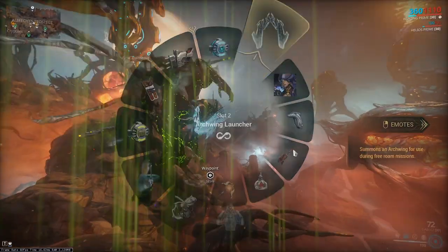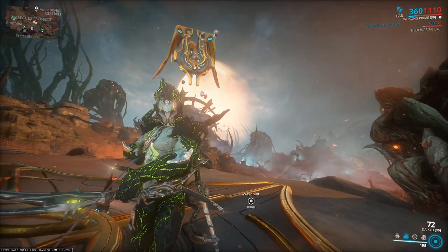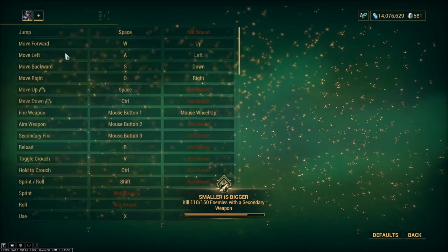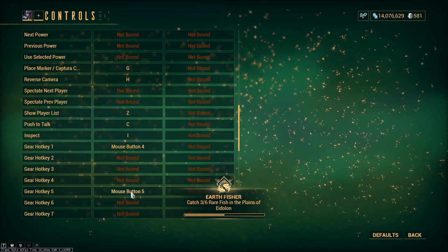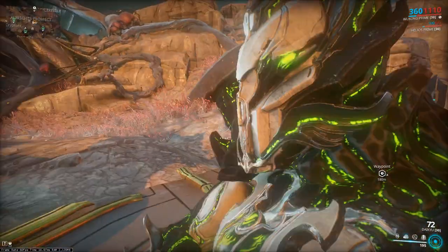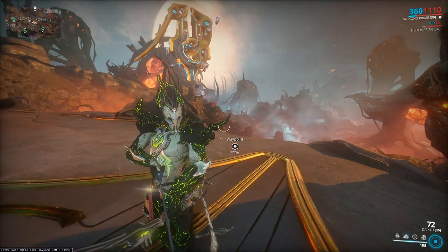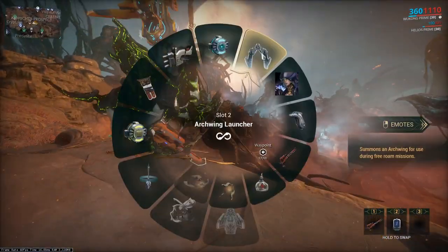We've already marked the waypoint and we're going to fly there. If you notice that when you switch to your Arc Wing, you actually put away your Trank Gun. You can switch back and forth to the Trank Gun by keybinding it. If you go to Options, then Custom Keybindings, gear hotkey numbers can be bound to the mouse buttons. I bound my hotkey number 5 to mouse button 5, so I can just switch back and forth by clicking my mouse button. That's one way to quickly get in and out of the Trank Rifle.